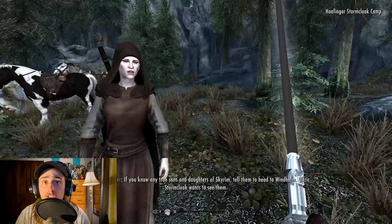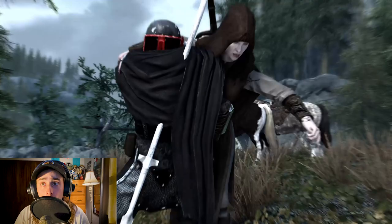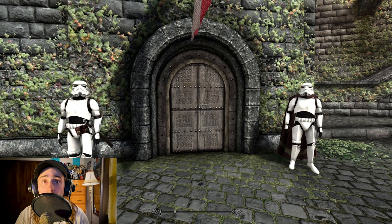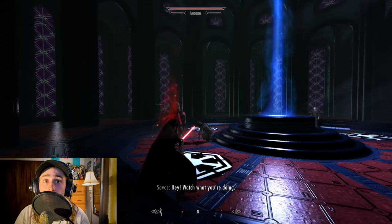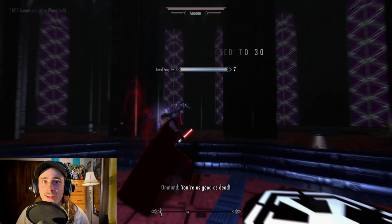Up next, we have Skyrim Wars. This one is actually a collection of multiple creations, and this mod is absolutely huge and adds so many cool things into the game. It starts by overhauling the Civil War questline, replacing the Stormcloak armor with Jedi robes and the Imperial armor with Stormtrooper armor. It also turns General Tullius into Darth Vader, whose armor is also craftable — so you can run around throwing people around and killing everyone in Skyrim as Darth Vader, with or without breathing sound effects. But let's be real, you totally have to leave the breathing sound effects on.